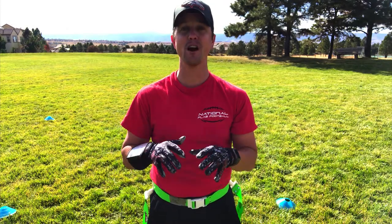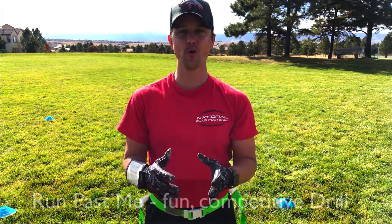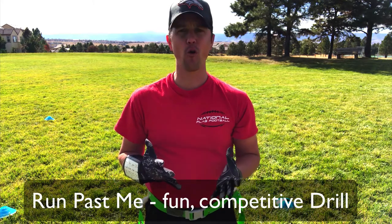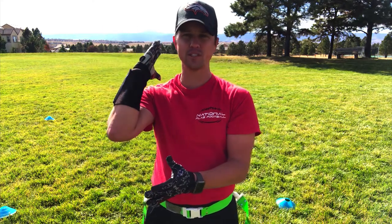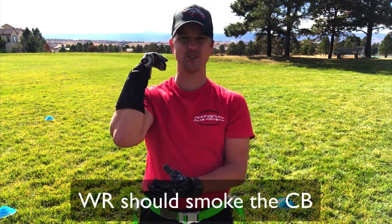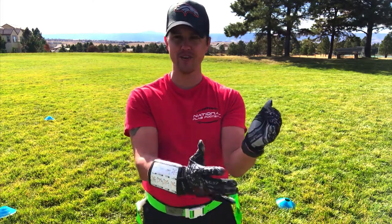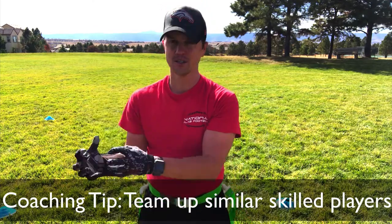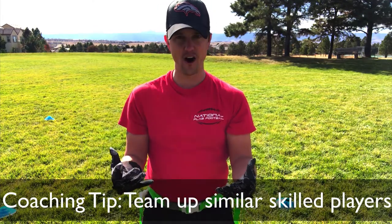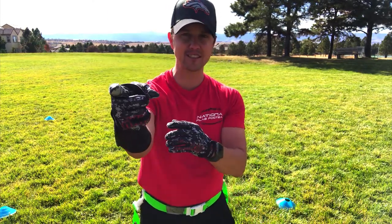Hi everyone, this is Coach D. If you're competitive, you're gonna love this drill — it's called Run Past Me. A wide receiver goes against a cornerback, and the WR tries to run as fast as they possibly can and smoke that cornerback. To keep it fun, partner up players of equal skill: fastest with fastest, medium with medium, slower with slower. Then they switch.